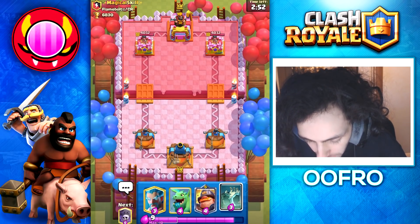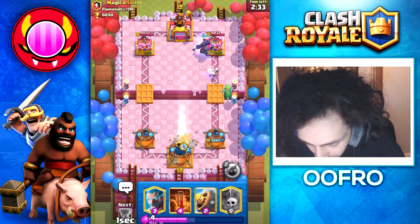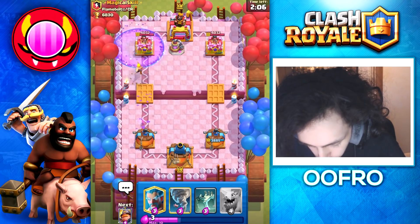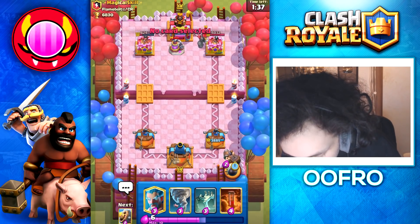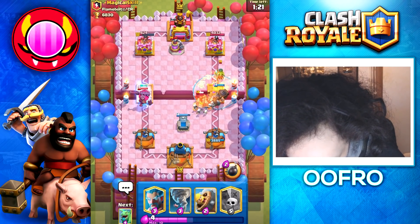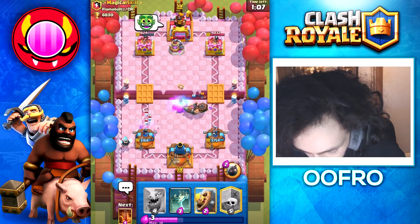Into a new game — I'm really hoping this guy plays beatdown so I can show you the Mighty Miner on defense. He plays a Skeleton King, then a Mighty Miner — 4 for 4 trade. He says wow, he knows I'm pay-to-win. There's a Minion Horde and I have no clue what this deck is. He's actually Golem — I was not expecting that. We pretty much took his left tower and now we are about to see the Mighty Miner on defense against a Golem. Just look at that — he is going to absolutely melt him. If the Golem walks out of range it will reset the charge, but the Golem didn't really make it to my tower at all. Just fantastic defense.